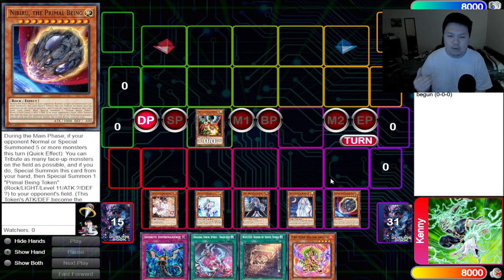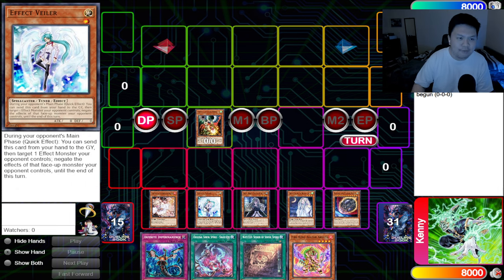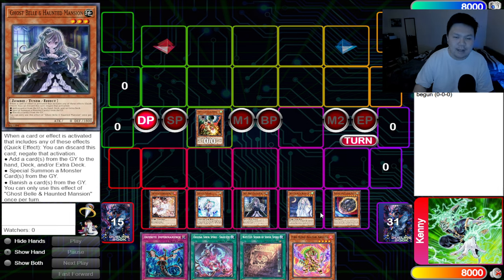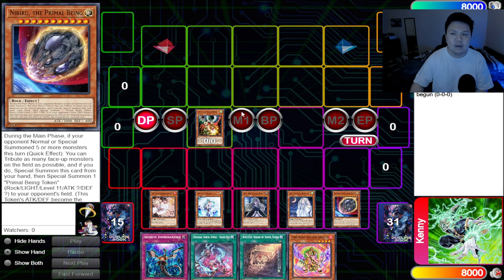Some of them I don't have listed, such as Infinite Impermanence, but that typically doesn't count because that's one of the few outs to Fenrir. But look at all these cards that people play: Droll and Lock Bird, Ash Blossom and Joyous Spring, Effect Veiler, Ghost Belle and Haunted Mansion, Ghost Mourner and Moonlit Chill, and obviously Nibiru. The goal of the mirror match right now is to try to get to 15 to 18 hand traps.